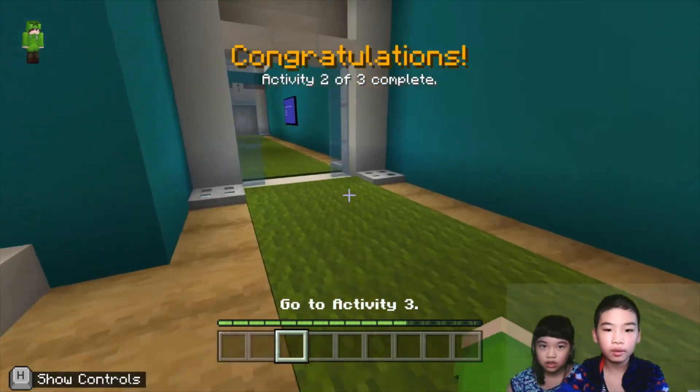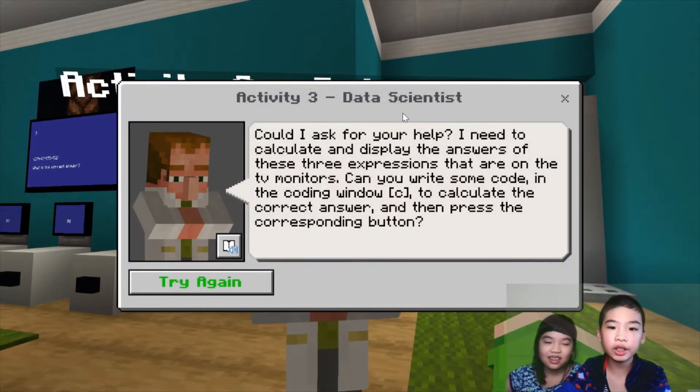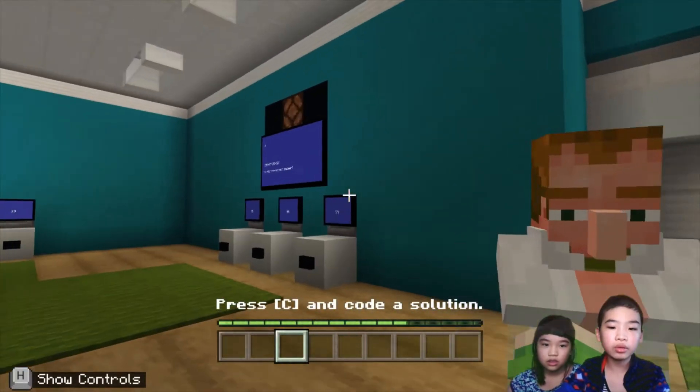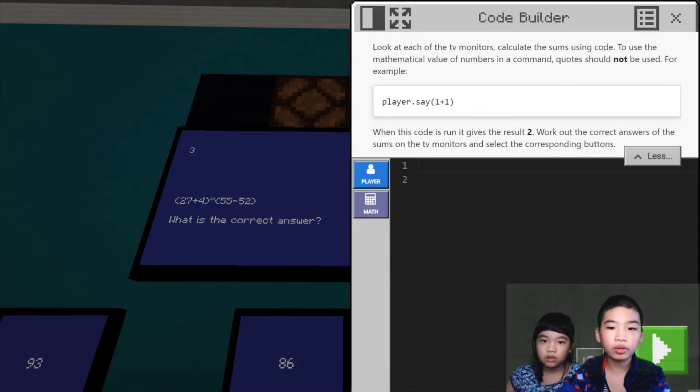There's an elevator next to the data scientist. We're going to talk to the data scientist. The data scientist says, could I ask for your help? I need to calculate and display the answer with these three expressions that are on the TV monitors. Can you write some code in the coding window to calculate the answer and then press the corresponding button? To use the mathematical value of numbers, a quote should not be used. For example, player.say.1+1 will say the answer 2 in the chat.